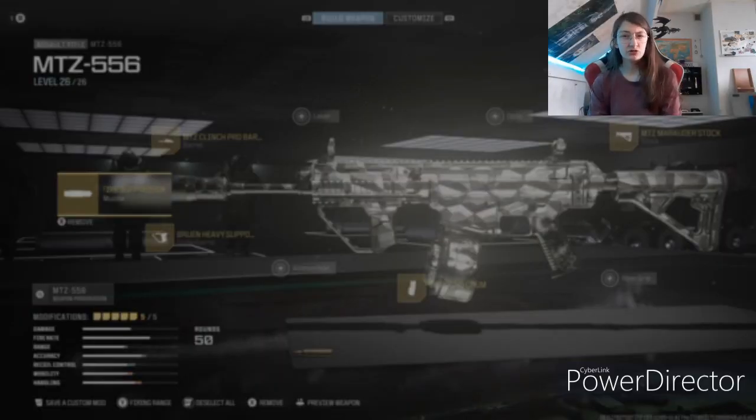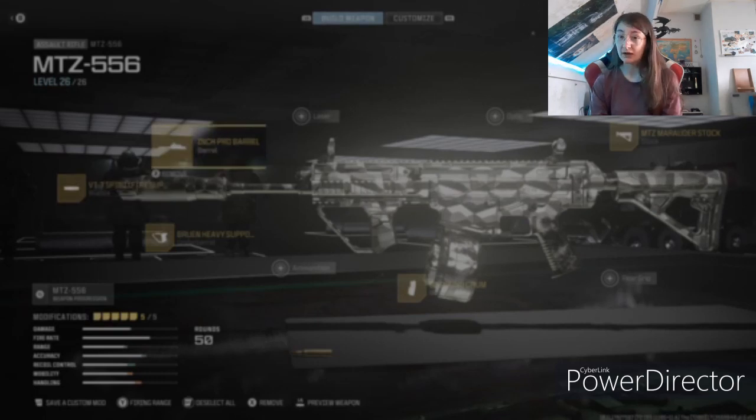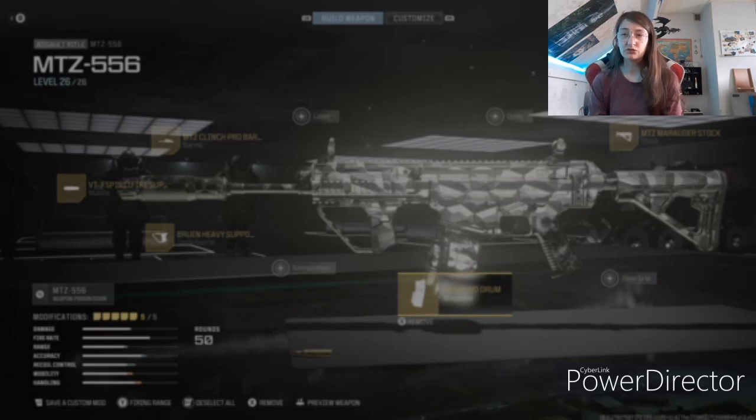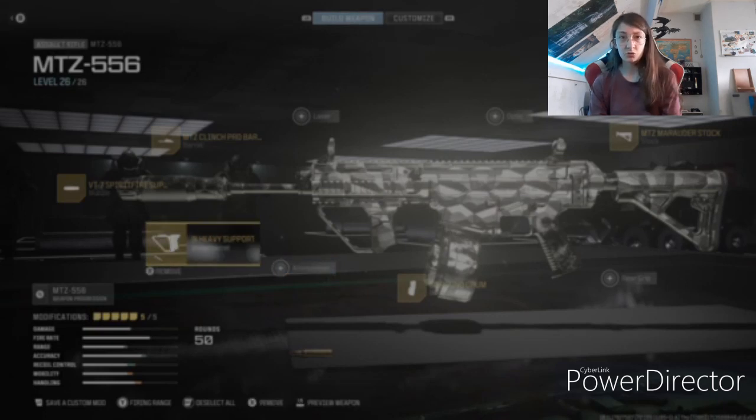For the MTZ 556: the muzzle is the VT7 Sprint Fire Suppressor, the barrel is MTZ Clinch Pro Barrel, no laser, no optic, the stock is MTZ Marauder Stock, no rear grip, the magazine is 50 Round Drum, no ammo, and the underbarrel is the Bruen Heavy Support Grip. You will have a lot of recoil, but that's because of the recoil-movement trade-off.